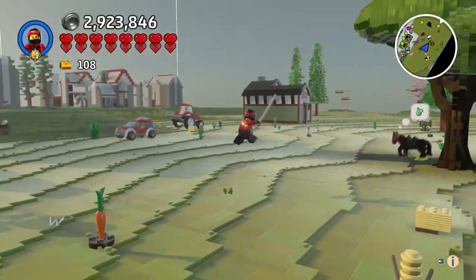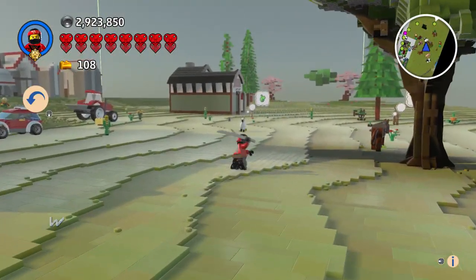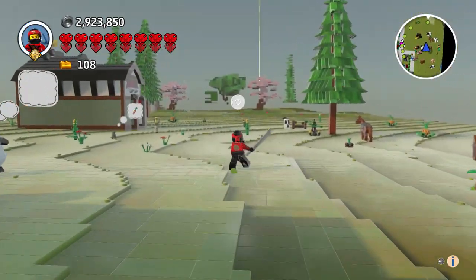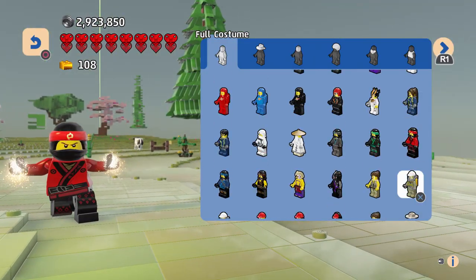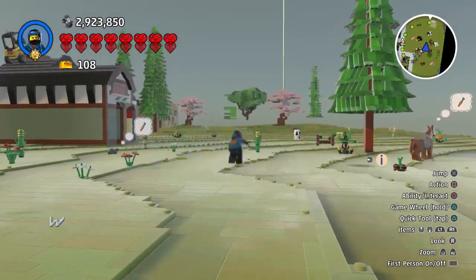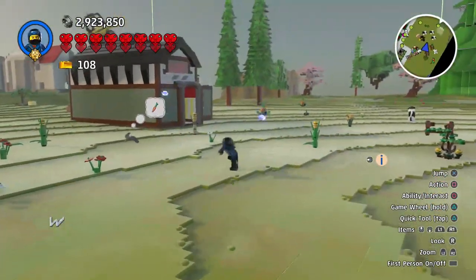It would be cool if we could see each of their signature weapons. I think the blue one usually has a big hammer — it would be cool if that was included. As far as I can see, that's not the case, but maybe I'm missing something. We've got Jay here — I think Jay is the one with the big hammer, if I'm not mistaken.